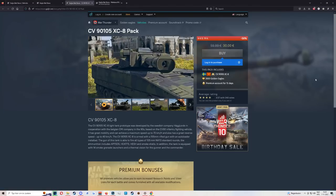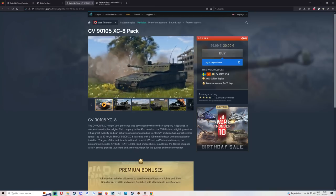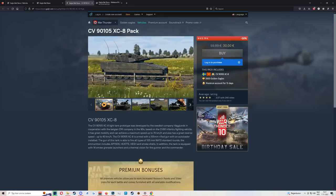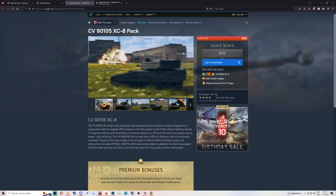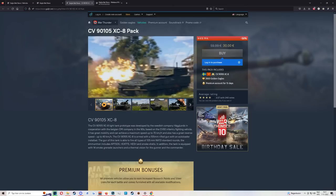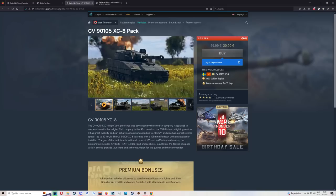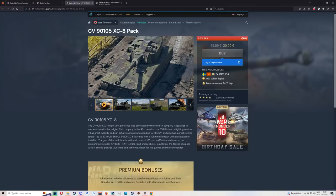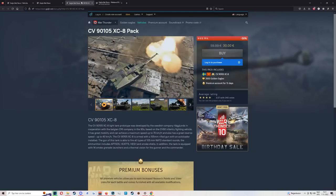Next, the CV 90 105. This thing was absolutely busted on release but now it's 9.7. The only real downside is the lack of armor — if you can get in a good position and start slinging shells out, it's a very good and strong tank. Just keep in mind to avoid planes, IFVs, helis, AA — basically even MG rounds are going to go straight through. It's not very noob-friendly because if someone looks at you wrong, you have a chance of simply exploding.